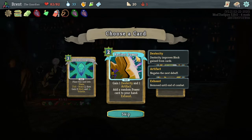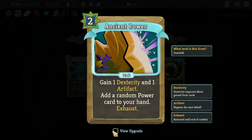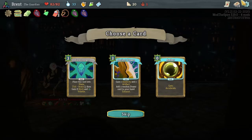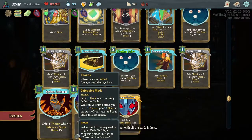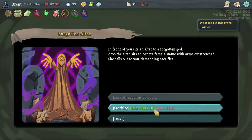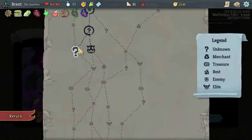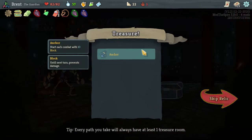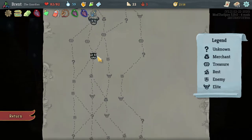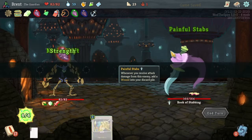Gain one dexterity and one Artifact, add a random power to your hand, exhaust - this is kind of cool, cost one less. I actually like this a lot. One more Artifacting is really good for us. Secondly, the random powers - a lot of the powers for the Guardian seem to give more Brace which we need. Taking that. 5x HP for 21 - I don't really want that currently. Oh - Anchor! First turn of combat, gain 10 block - very good for us.